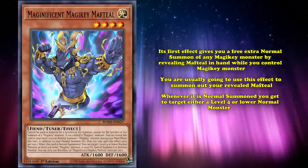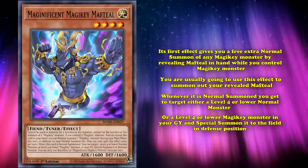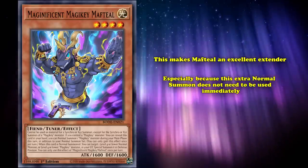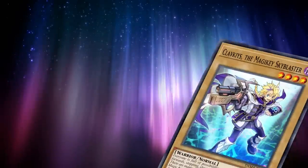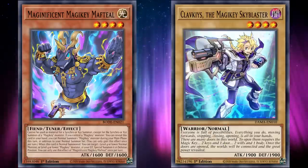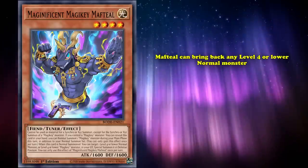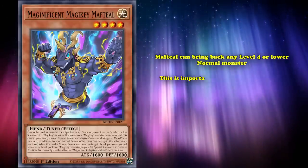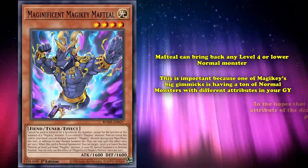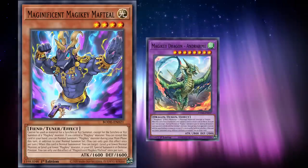Whenever Maftiel is normal summoned, you get to target either a level 4 or lower normal monster, or a level 4 or lower Magiky monster in your graveyard, and special summon it to the field in defense position. This makes Maftiel an excellent extender, especially because its extra normal summon doesn't need to be used immediately. So you can reveal Maftiel in hand while you control a Clavicus, use Clavicus for an extra deck play, then normal summon Maftiel to bring back Clavicus, giving you easy access to the Magiky extra deck bosses. Maftiel can also bring back any level 4 or lower normal monster, which is key to Magiky's gimmick of having different attribute normals in the graveyard.